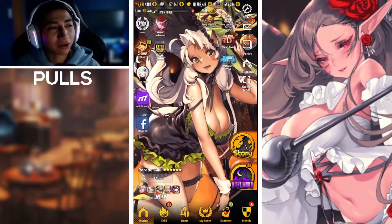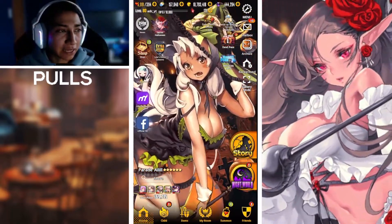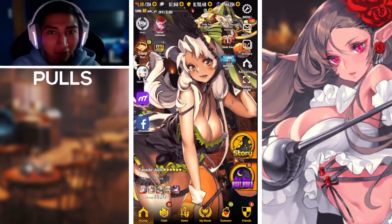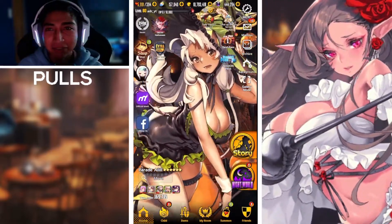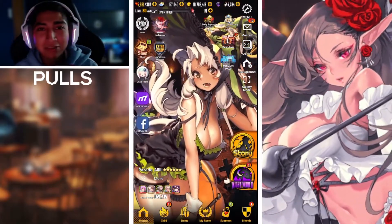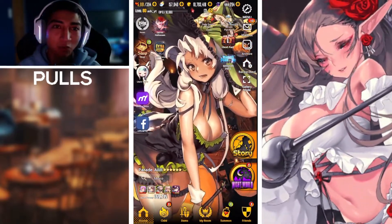We'll be summoning for her in today's video. I did try to fit the Halloween theme a little with the units on screen — there are the Halloween-ish units. We do have Lima featured on the right-hand side, and we'll be summoning for her. You've probably already seen the narrative dungeon is underway.